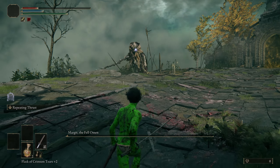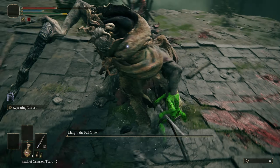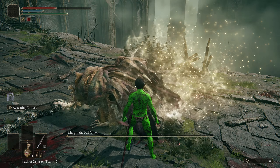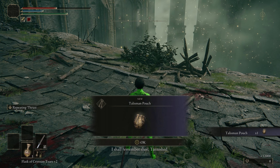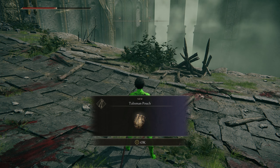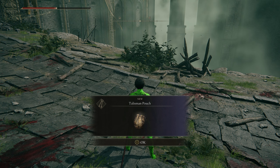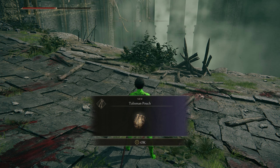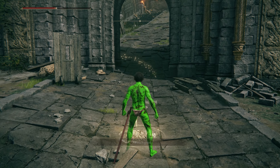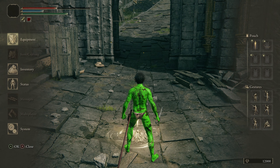Come on, Jesus Christ, how much health does he have? Come on — there we go, Margit is finally down! Holy shit. Not gonna lie, when he was on basically one HP I shat myself a little bit because I couldn't land the hit from there. But from that we get a new talisman pouch and we can progress onwards.